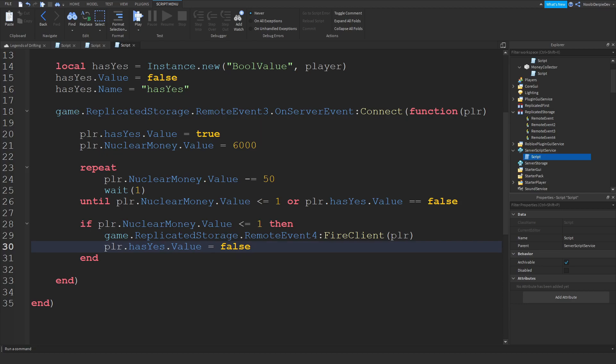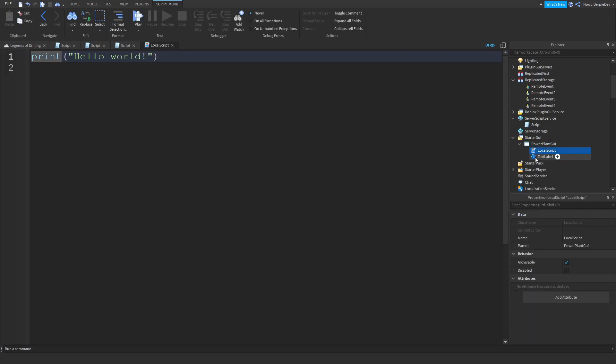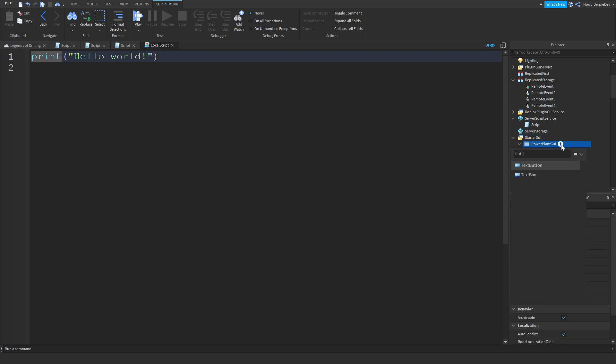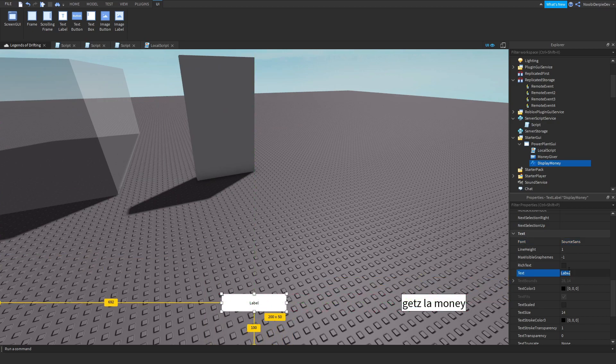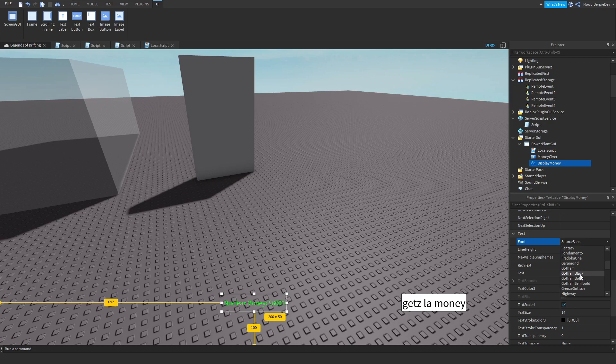Now we need the actual GUI. This is not confusing at all — all we're doing is making a GUI with a power plant GUI. Insert a local script, a text label named 'DisplayMoney', and a text button named 'MoneyGiver'. Move them wherever you want. Set the display money text to 'Nuclear Money: 6000' so it's always showing 6000. Set text color to lime, background transparency to 1, and font to Gotham Black because it looks very cool.